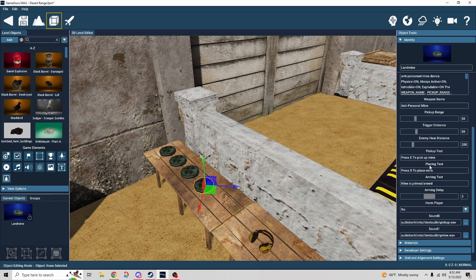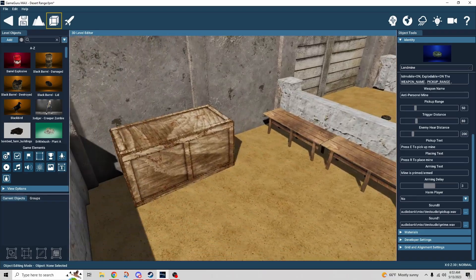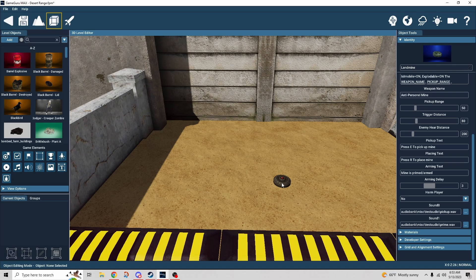We have the prompt text — you can change this to whatever you want; it defaults to 'press E to pick up the mine,' 'press R to place the mine,' and 'mine is primed and armed.' The arming delay is the number of seconds from when you set it down to when you hear that click — mine was three seconds, but you can dial it in. Harm player is a little deceptive: if you walk up to an already-placed mine it won't blow up, but if you're within range when it does blow up you will get hurt. It won't detonate just because you walked over it, but the explosion will still hurt you.